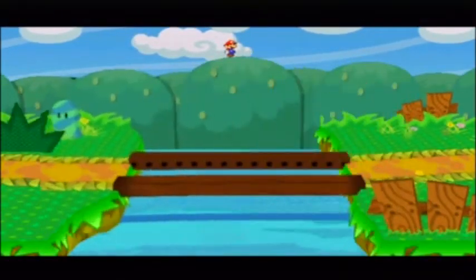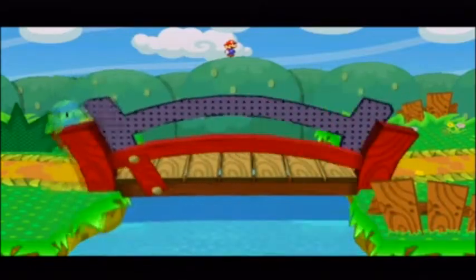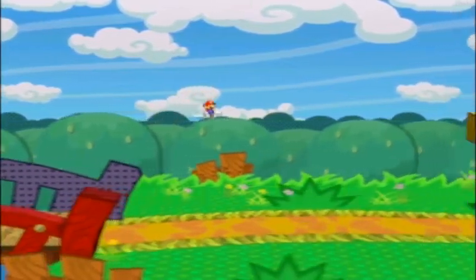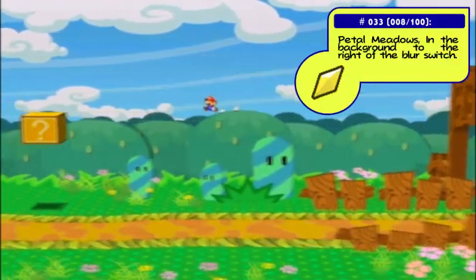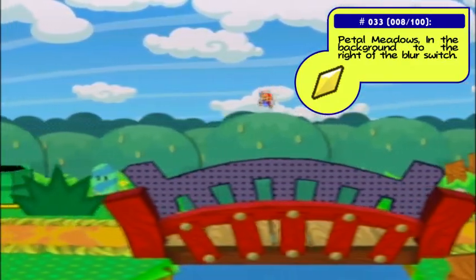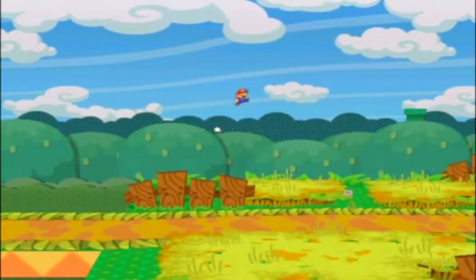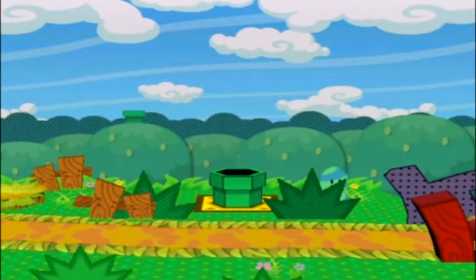If we hit it, a bridge is going to appear — much like the very first Paper Mario in the first chapter where you hit a switch and a bridge appeared. You could go back actually, but you would miss another Star Piece hidden in the background over here. I really love how they included this in the game — that you can go into the background and find all sorts of things. I don't actually remember if there's anything on the other side. No, there's not.